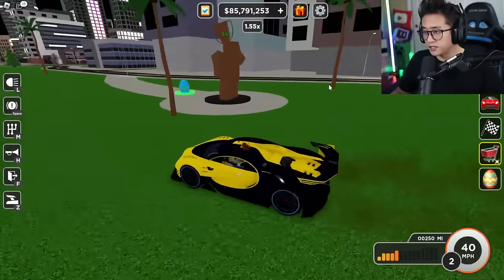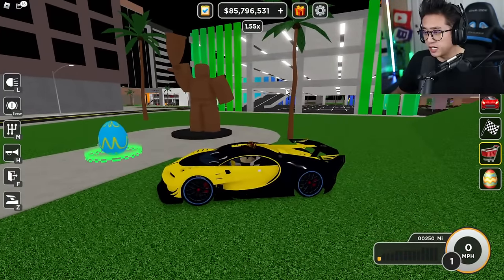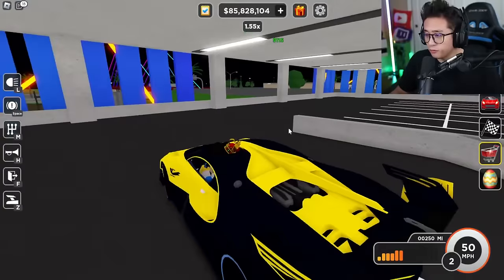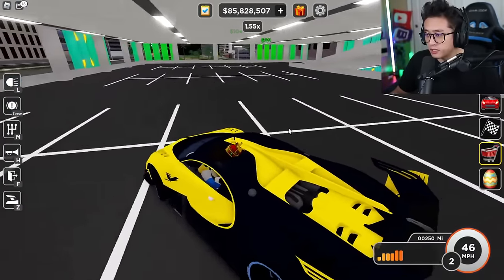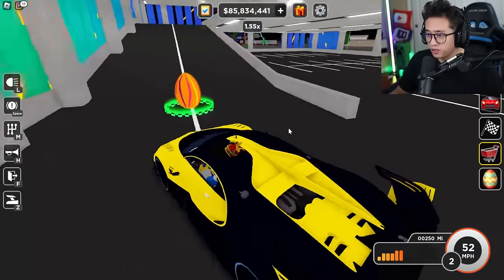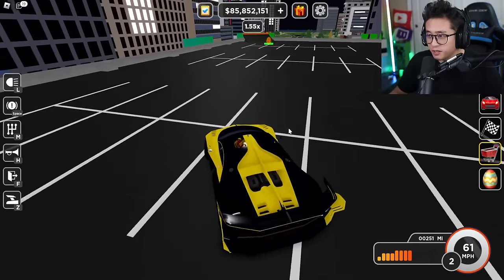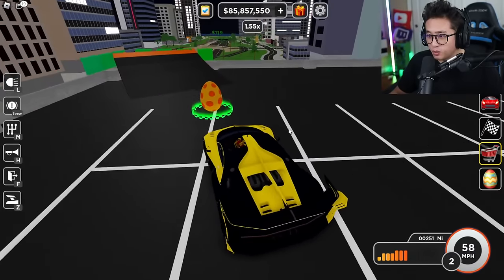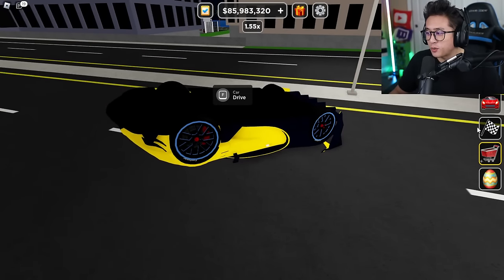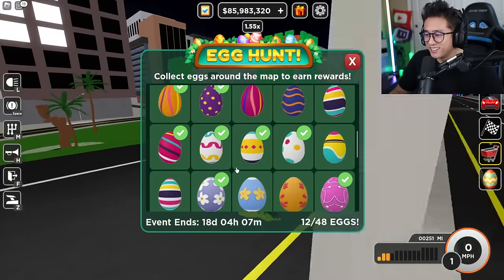Right outside the parking area there's a Roblox statue with another egg in front of it. Before leaving the parking station there's another egg on the second floor — an orange striped egg — and on the very top there's a polka dotted egg right before the exit ramp. We just received our first prize for 120,000!